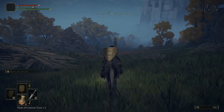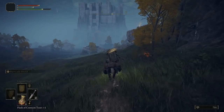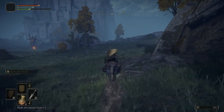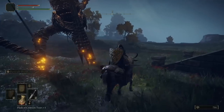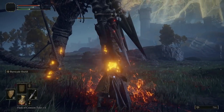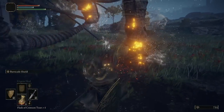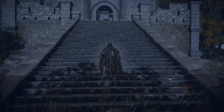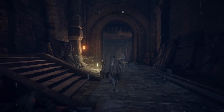This pillar here is going to give you a map fragment, so you'll be able to see the area better — that's what we're trying to avoid touching for now. I'm going to use Torrent, my horse, to carry on. There's the big dude that we need to try and avoid. If you get up close and personal with this guy, he will stop firing his arrows, but he's still going to attack you, so you need to try and be careful. After you've killed him, or you can just run straight past him, head up these stairs, come into the castle, and interact with this site of grace.